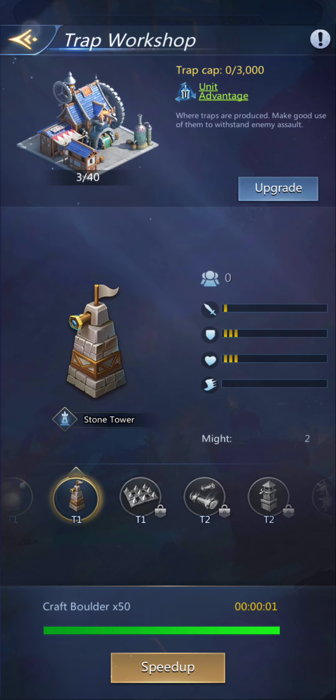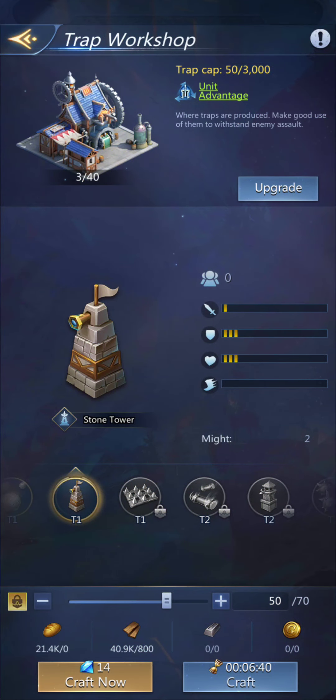Oh, did they fix that? Maybe they fixed that. Or maybe it's because I haven't switched castles. When I'm castle hopping — switching between my castles — if I set the barracks to, say, 1,000 and my trap workshop can only do 300, that's what it'll show. It's very annoying.